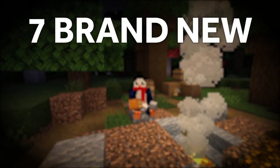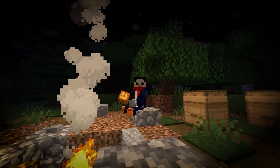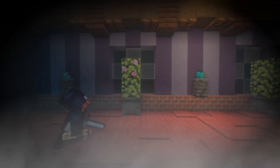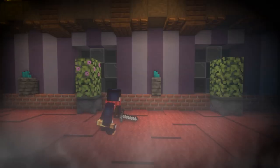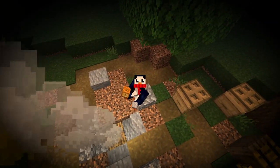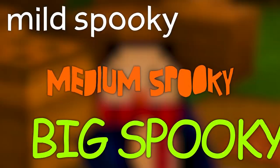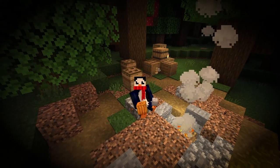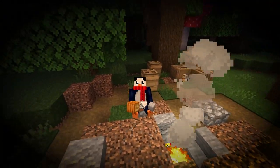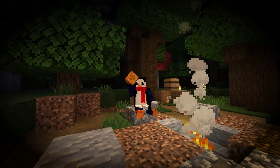Today I've got 7 brand new Halloween themed build hacks for you guys, using the new blocks from the 1.20 update. If you want to add a bit of spooky atmosphere to your builds, or creep out your friends on your server, you're in the right place. I've divided these builds into 3 tiers of complexity, starting off with mild spooky and ending on being spooky. Be sure to stick around to the end because I had a really great time making the last couple builds. They get kinda insane. Let's get into it.